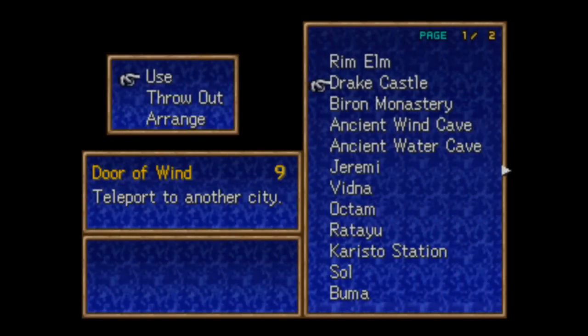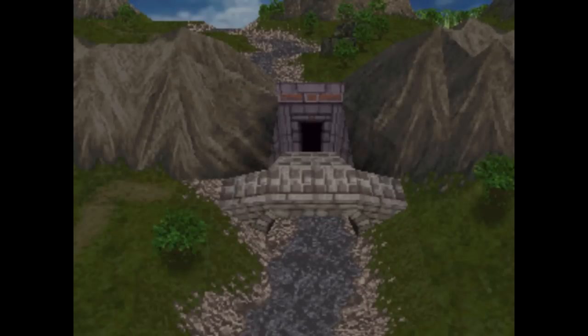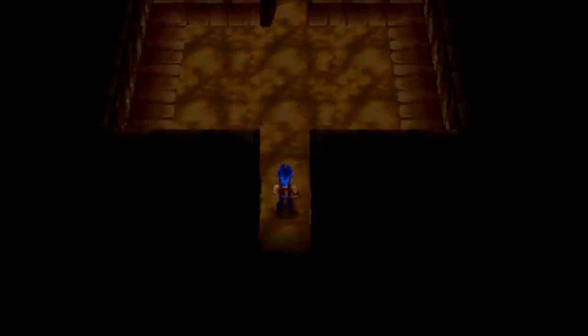The first order of business, we'll start with the closest place, which would be Byron Monastery. It turns out we actually need to head back to both East Vos Forest and West Vos Forest for the Seru Summon and also another treasure we'll be picking up. Unfortunately, the forests don't count as a town, so you can't use a door of wind to get back to them, which means we're going to have to walk all the way through the Monastery to get there.